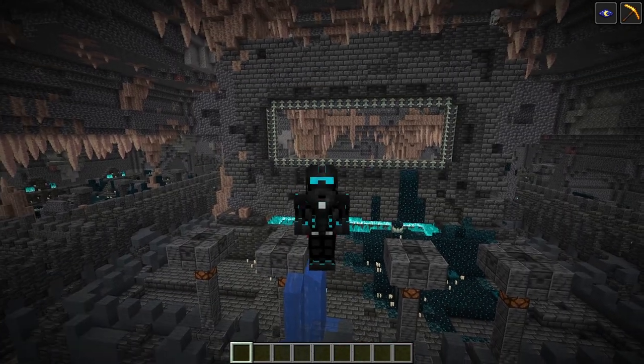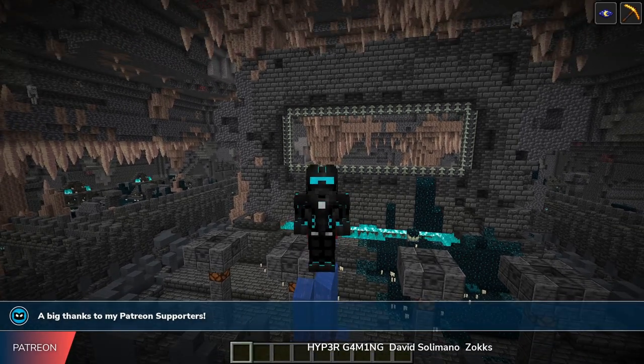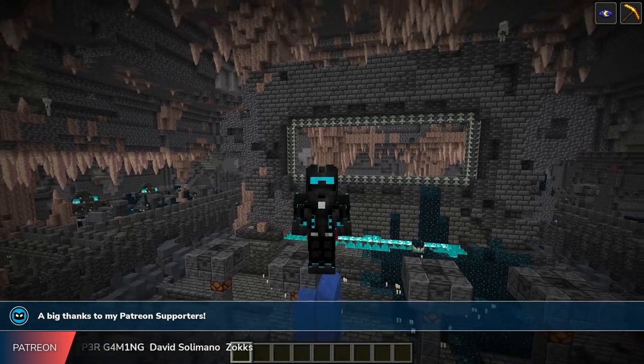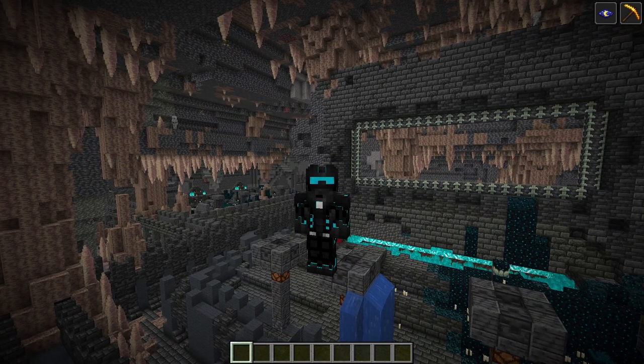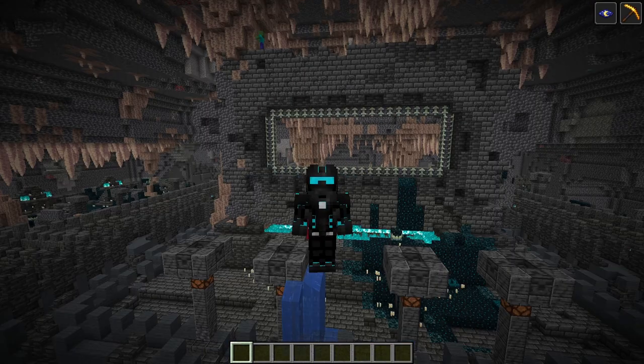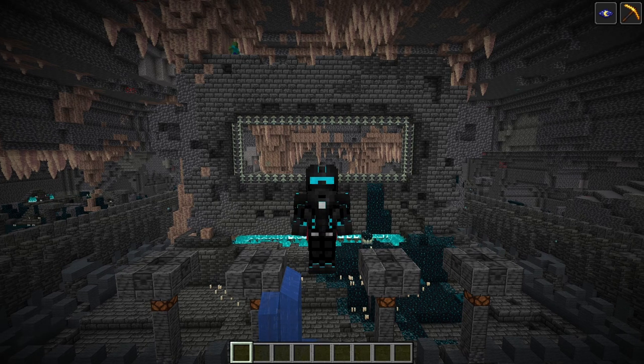I think I have covered what I want to cover in this snapshot. Let me know down below in the comments what you think of the deep dark, and if you are as excited as I am for this to finally arrive. This is going to make caving a little bit more scary because you might have a sculk sensor nearby, and when you break an ore it's going to alert the sculk sensor and the warden might come. Let me know your thoughts below. If you want a guide on how to install this snapshot, you can click the video right here on screen. I hope you enjoyed and I hope to see you in the next one — have a wonderful day and goodbye.